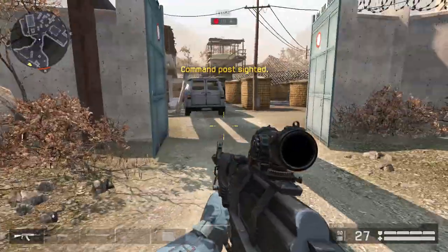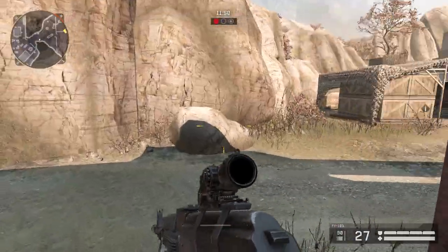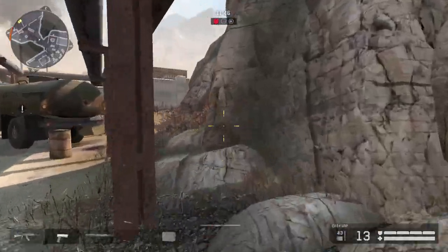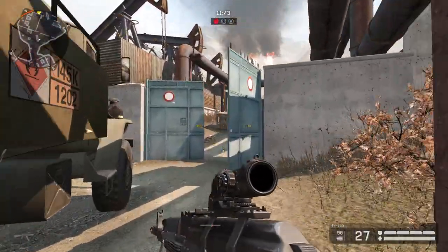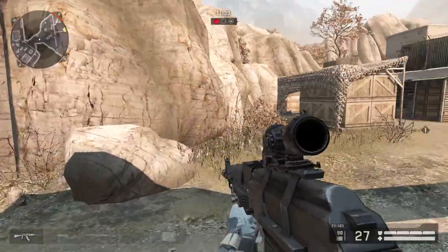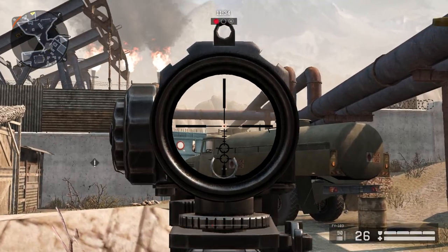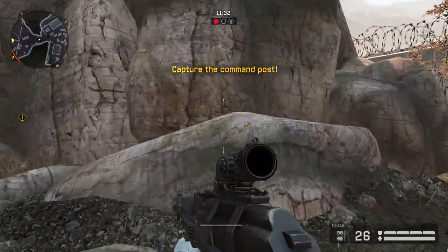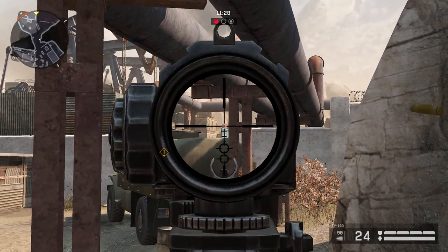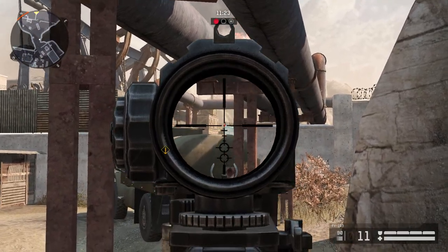Now that you've captured the first command post, when you come to the second command post, a lot of storm maps have a pretty high chance of spawn traps. So if you feel like chilling out and farming some kills, you can come over here and pick up some sniper kills on someone in the truck, or someone at that box over there — you can get them from here with a sniper or assault rifle.